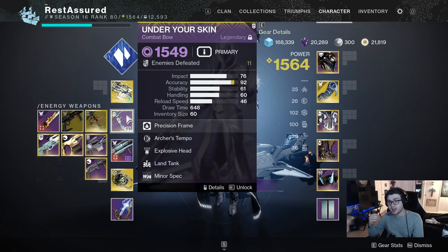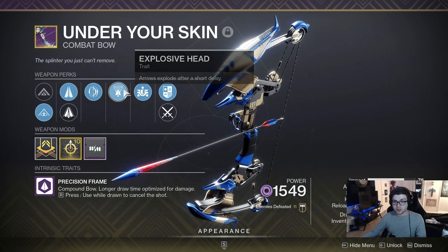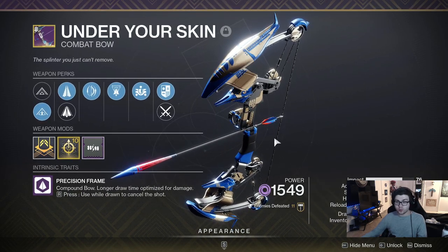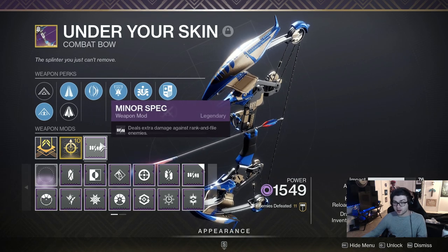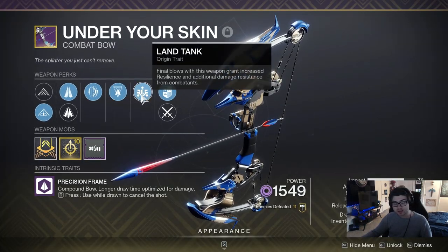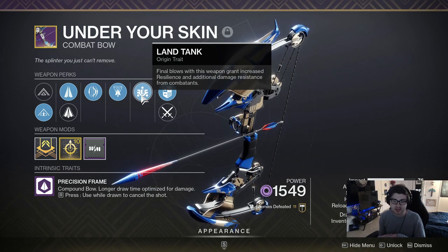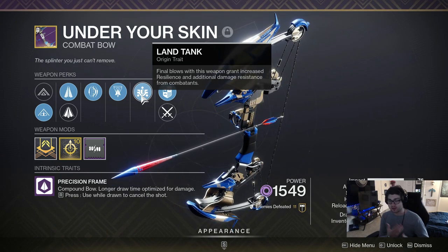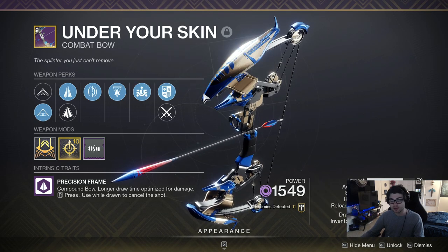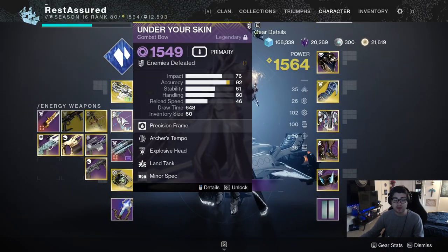For my main loadout I'm also going to be running Under Your Skin. This might come as a shock, but since we're going to face tanky targets I'm running it with Archer's Tempo and Explosive Payload — pretty much the god roll. I want to craft it for a faster draw time once I unlock that. I'm also running Minor Spec on it to make sure we kill red bar enemies in one shot. The final interesting thing about this bow is the origin trait Land Tank — final blows grant increased resilience and additional damage reduction from combatants, making you even tankier whenever you get kills. This is the main reason I'd 100% recommend farming and crafting this up.